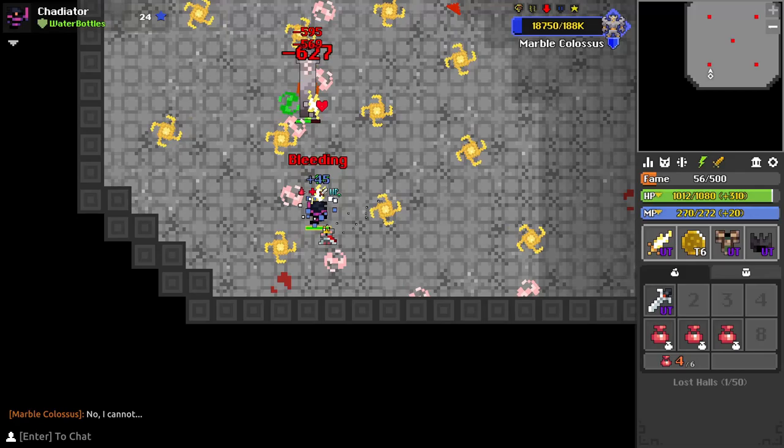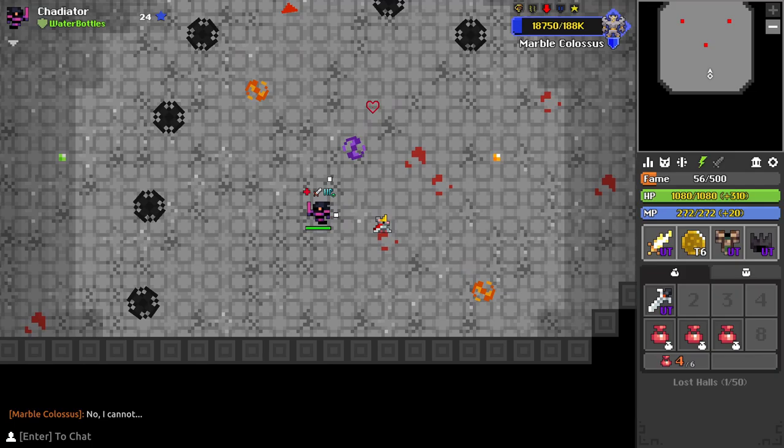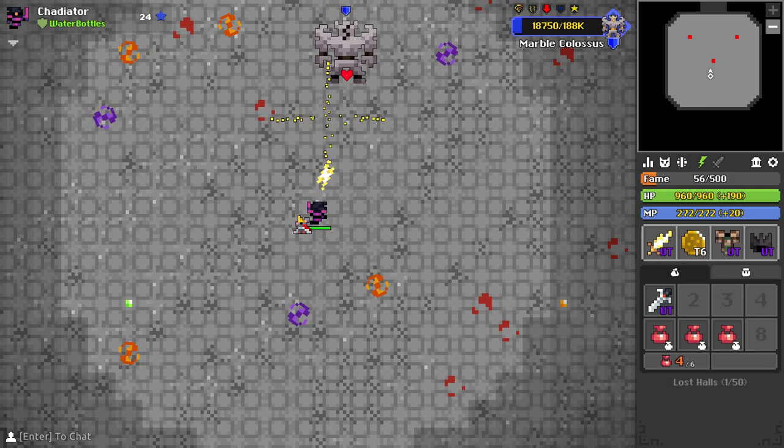Onto the final phases — here you get a break to relax before the final phases actually start. You can break the towers and wipe the sweat from your hands before the boss starts with random phases. I am not going to go over all of the final phases as you should already know them from MBC runs with groups.